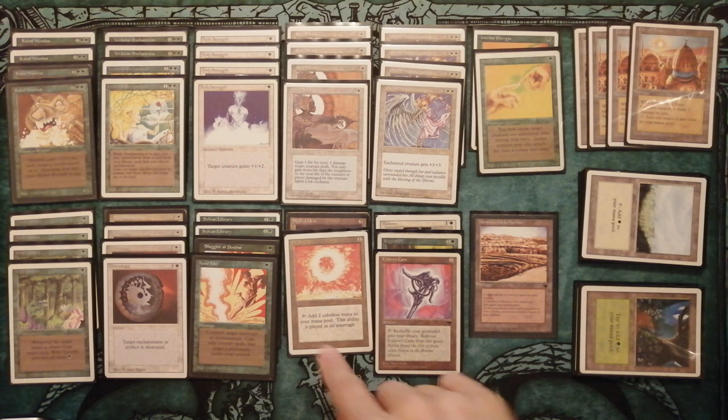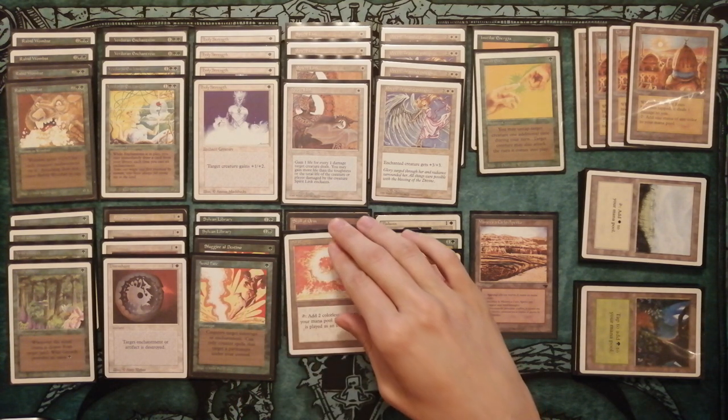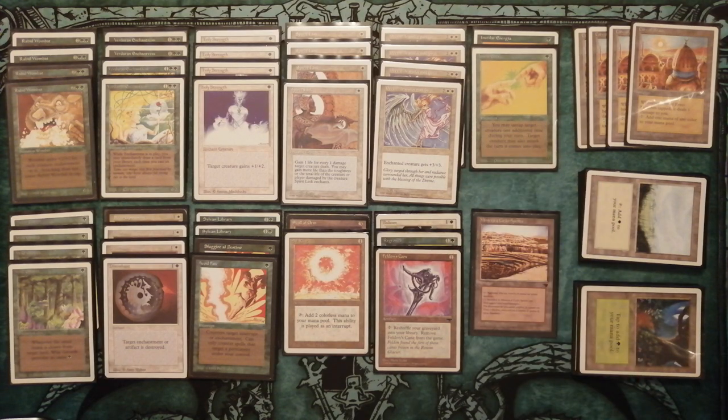Maybe better to put two copies of Wrath of God and some Swords to Plowshares, some Balance, and Dust to Dust. It's hard to build even funny decks. So that's all about Wombat. If you liked this video, please leave a like and a comment and subscribe to my channel. Thanks for watching and have a nice day!